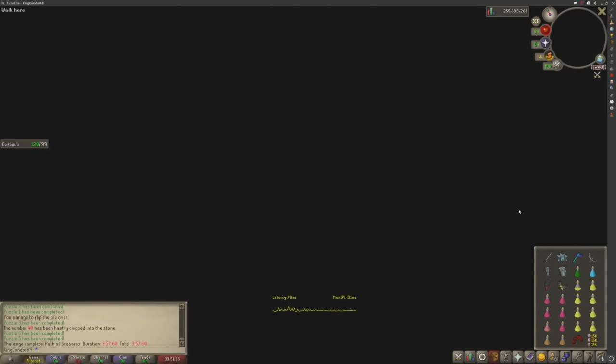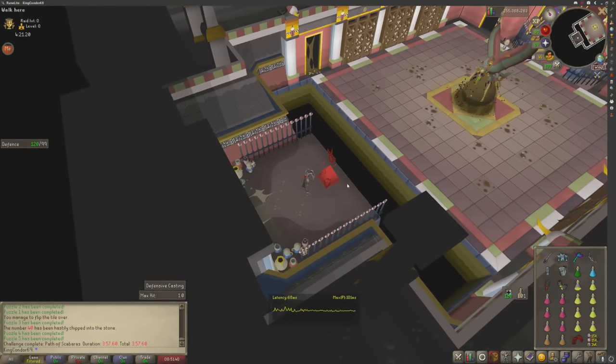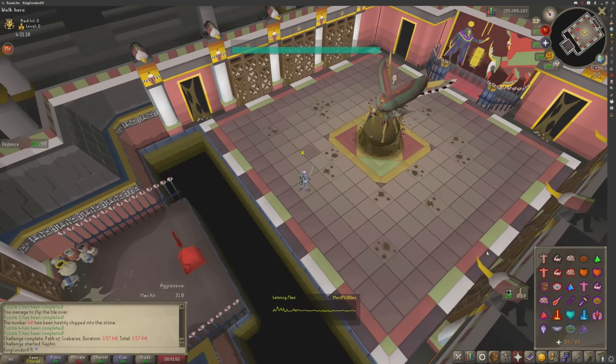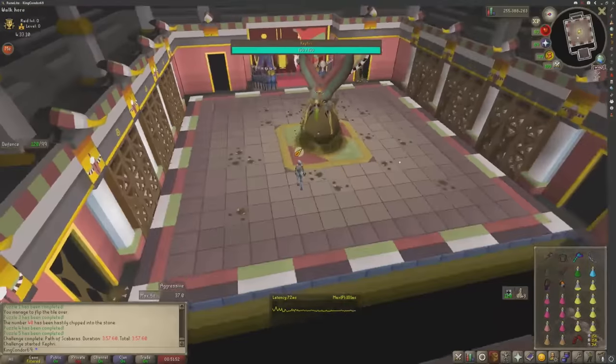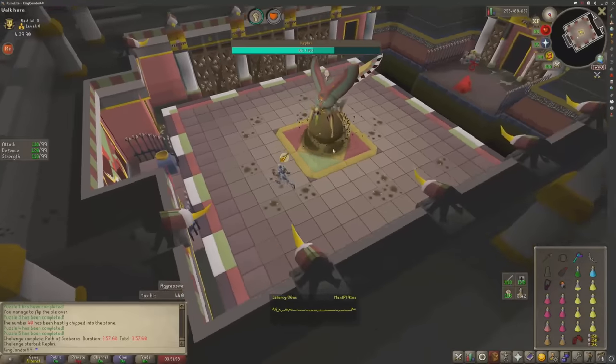Into the boss room — honestly the easiest part of the raid. This is the one area where, especially on normal mode and higher, you can get in trouble. Gear up in melee. The Rapier works better than the Keris Partisan in here. Pray mage just in case. Start hitting her — nothing else to worry about. Keep moving so you don't get hit by the mage ball; it's basically a Vorkath-style ball that doesn't want to hit you, so just walk in a circle and you never get hit.